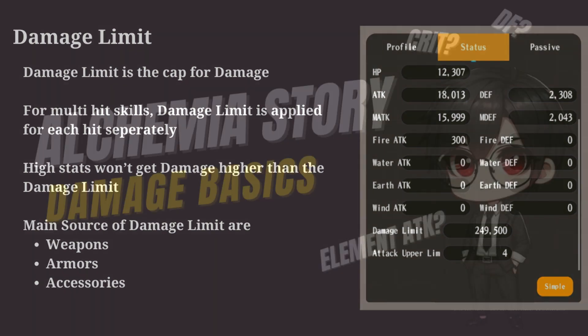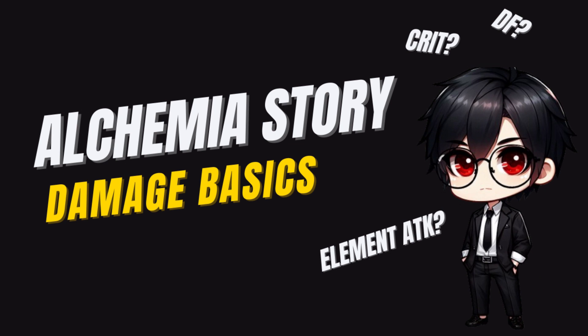And this concludes the damage basics. We learned about the stats and how they impact the damage. There are also some other advanced things which impact the damage output — for example, extra damage — and we will talk about those some other time. If you found this content helpful, then like, subscribe, and share with your friends. See you in the next video.